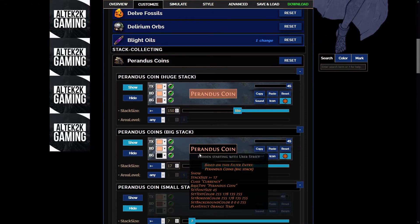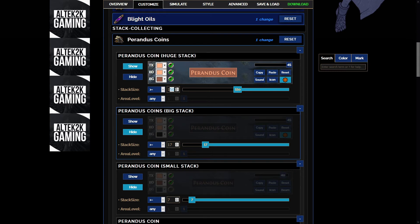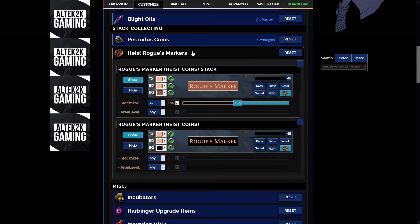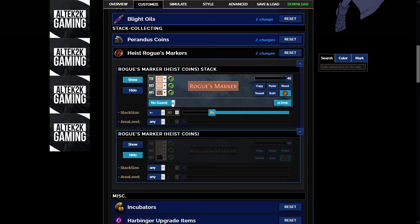Pandora's coin — these really annoy me, so what I'm actually going to do is hide anything below 100 shards. Actually, let's go 80. So anything below 80 shards we're not going to even see, so we're only going to pick up the big stacks. This might mean you're missing out on stuff, but picking up Pandora's coin is really inefficient if they're in tiny stacks. Rogue markers — these ones as well, I'm going to hide if there's only one, and I'm only going to pick up if there's over 80 again. These don't actually drop with a sound — if you want a sound on them, remember to switch these on.